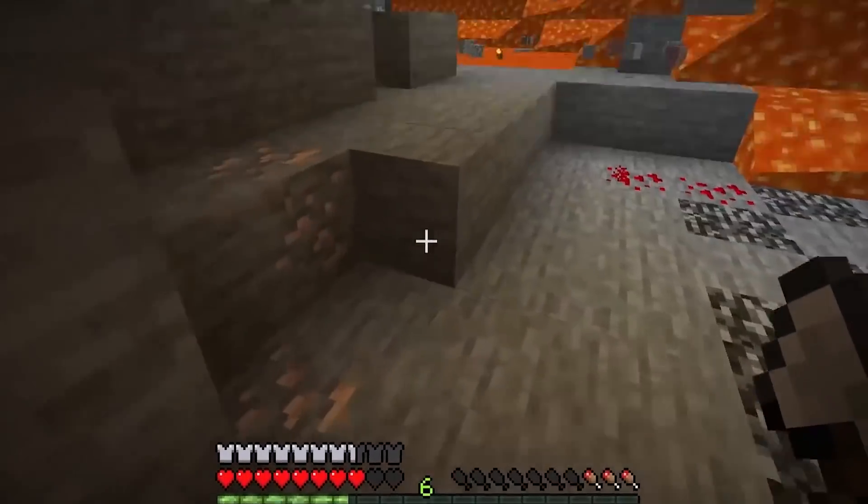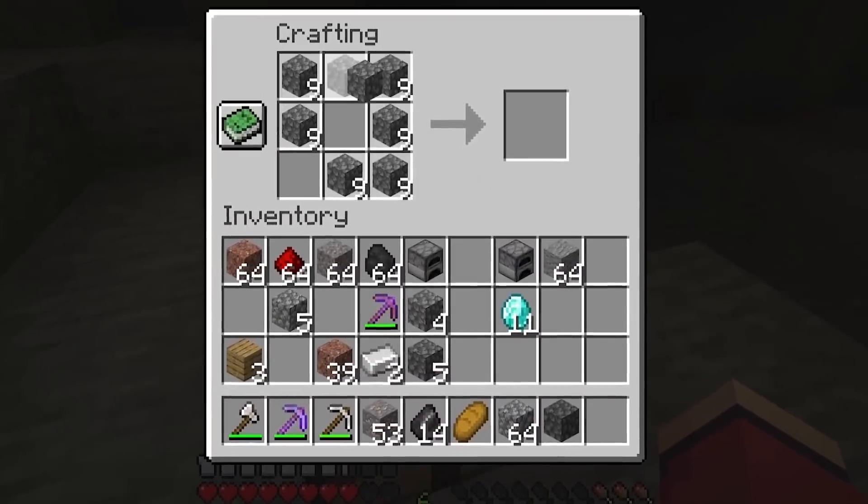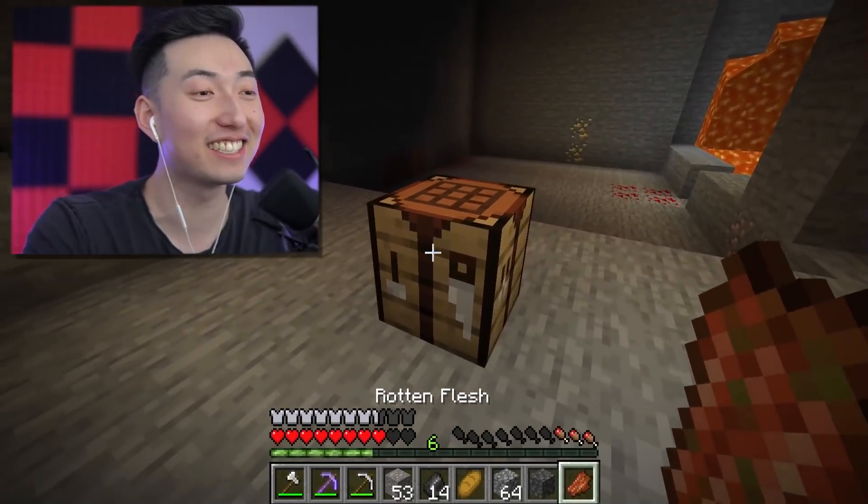How do you not have anything? Since I had a disadvantage in the beginning, we're gonna do first one to a stack of diamonds. What? A stack of diamonds?